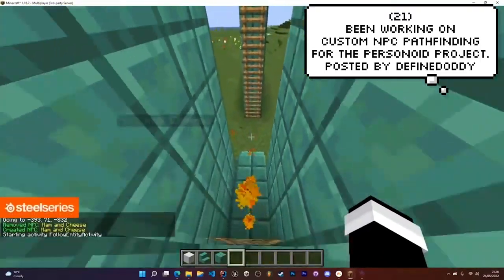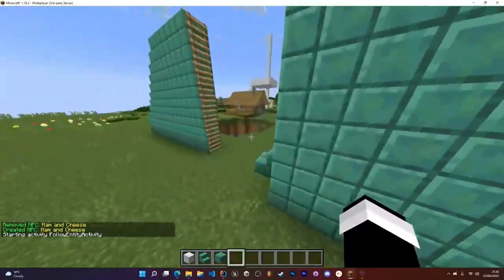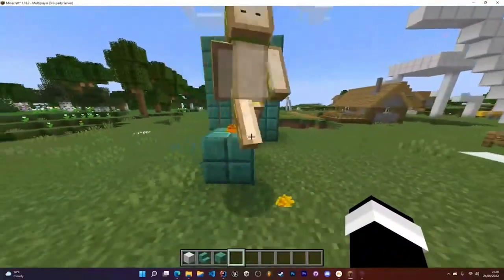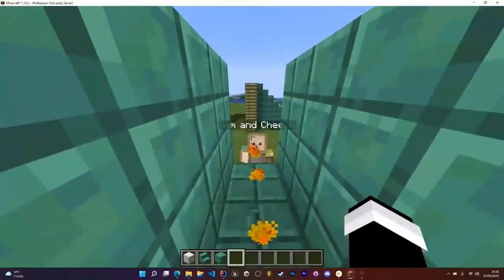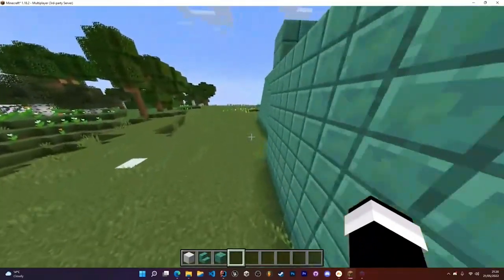The Fine Dobby has been working on a custom NPC pathfinding script for his Personoid project. In this video he's testing the bot's ladder pathfinding abilities, and it worked really well. AI is a scary thing — it starts off with these Minecraft bots and then it ends up with them taking over the world.